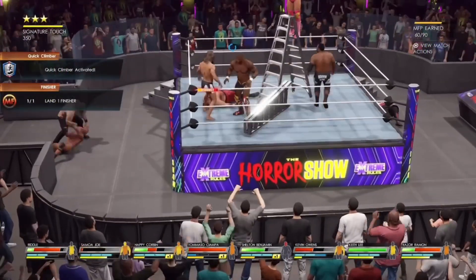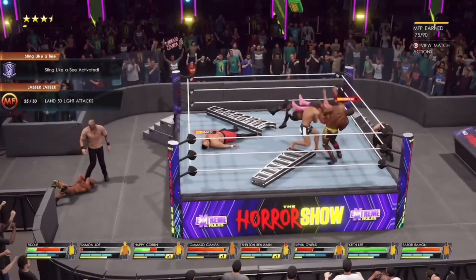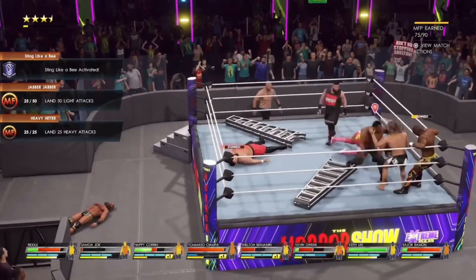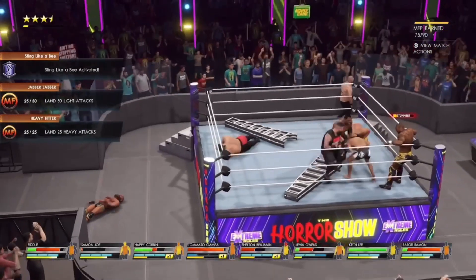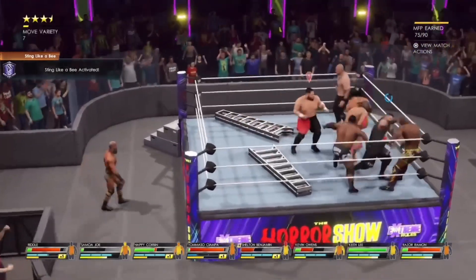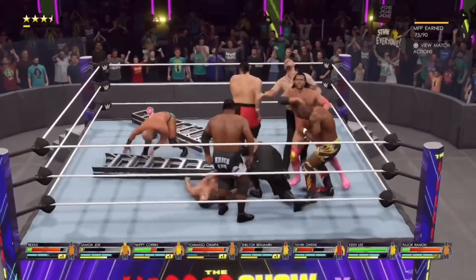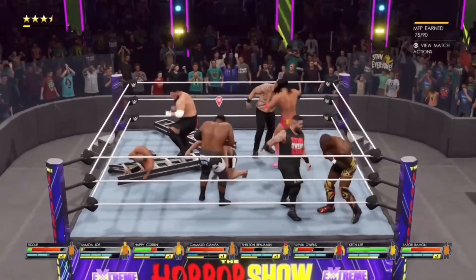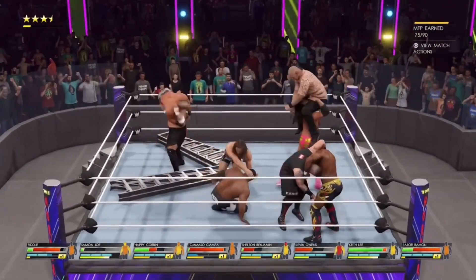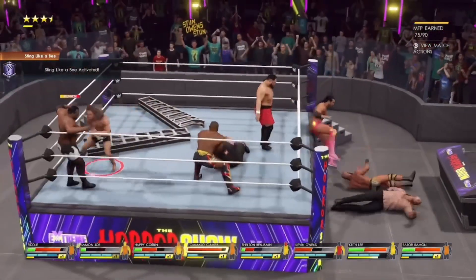I was trying to stun him to do my signature, but I couldn't because Keith Lee was in the way and then he throws me out of the ring. I finally got to do my signature, got him stunned, and I think I was trying to do my finisher as well. But as you can see, look at how crazy the ring is — how is anyone supposed to climb up a ladder like this?